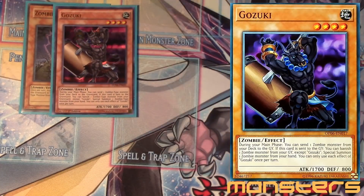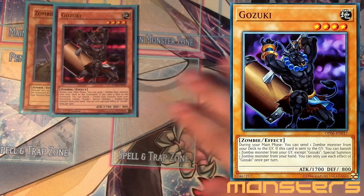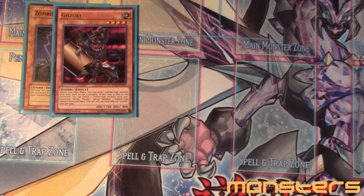Next you got the one Gozuki. When he's on the field, once per turn you can just foolish burial a zombie. But if this card is sent to the graveyard — whether milled or discarded — you can banish one zombie from your graveyard except himself and then special summon a zombie from your hand. It doesn't specify a level, so you can actually special summon the boss monster with this guy. It's a really really cool effect.